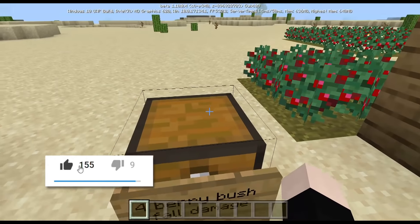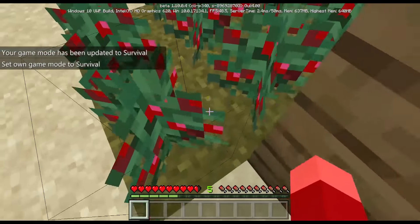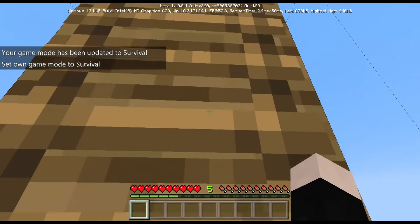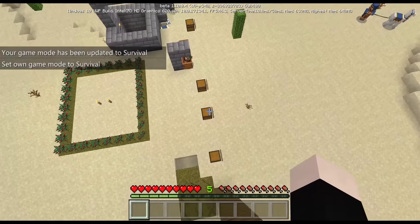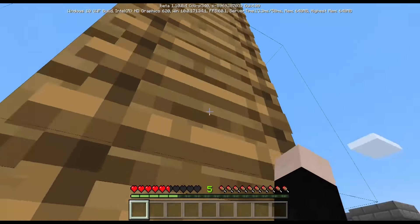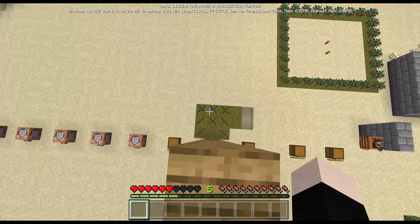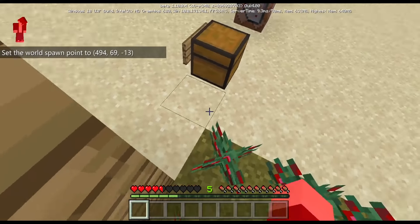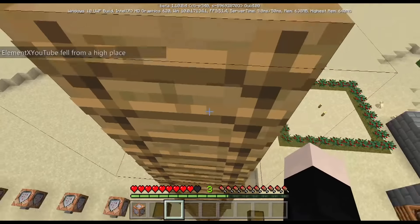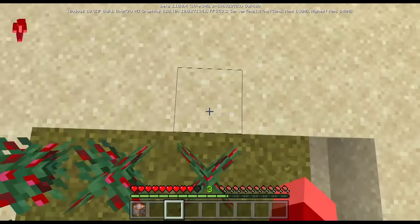The fourth one is berry bush fall damage, in game mode 0. Berry bush does damage to you, but it can also save your life. I'm gonna be going high up in the air and then falling — I get 5.5 health damage normally. But if I fall into the berry bush, you don't get damaged as much. You do still get damage from the berry bush itself, but it can save your life from a high fall.